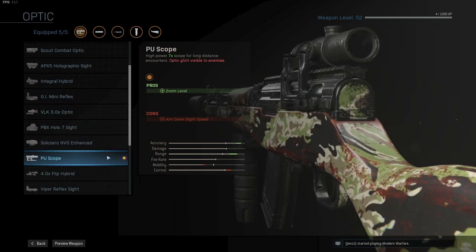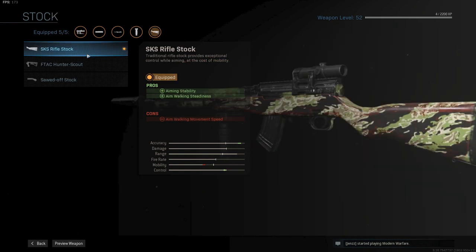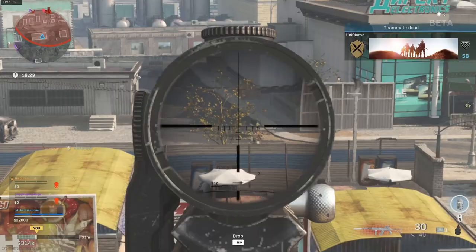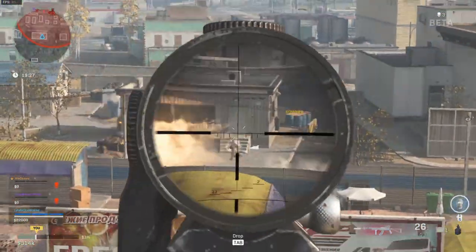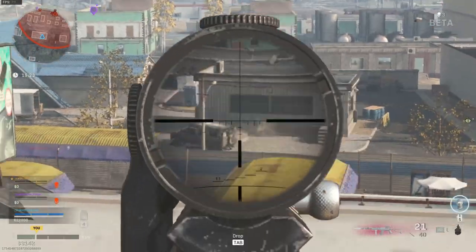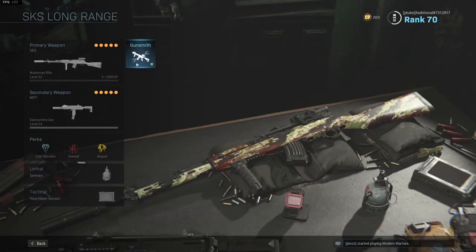I use the PU scope, but any of the long-range scopes will be fine — I just like the clean sight and it works for me personally. For the stock, I use the SKS rifle stock to give some more accuracy and control. And finally, the Merc foregrip to increase accuracy and range a little more. This build is made for range and accuracy. Someone with a quick shot and good recoil control will destroy in long-range engagements. I use overkill on this build with an MP7 for close-range fights, since the SKS won't perform well in those situations.